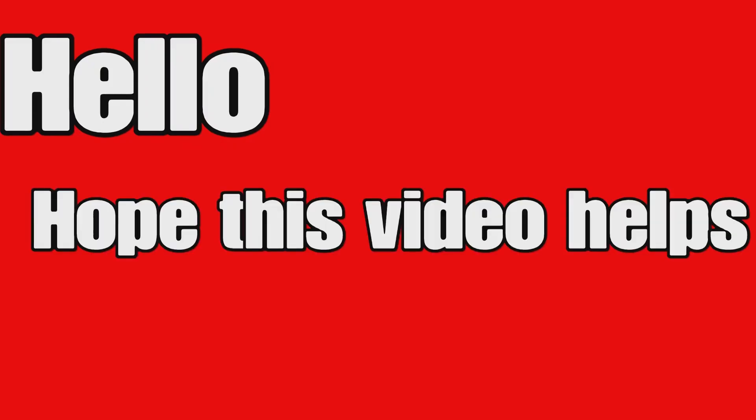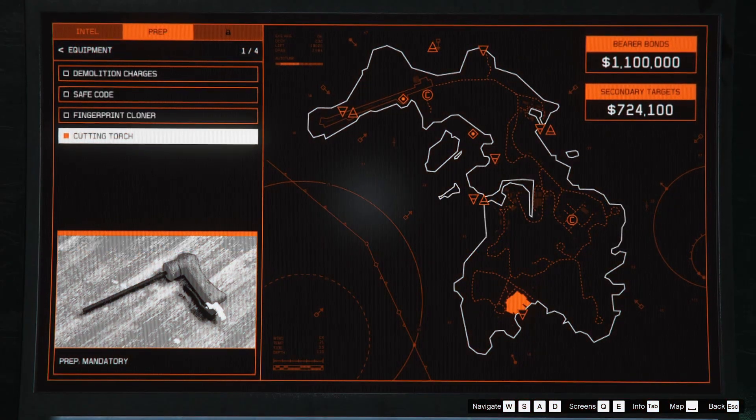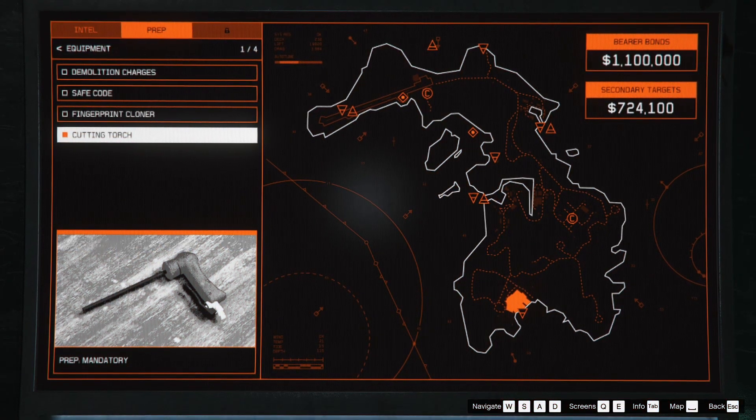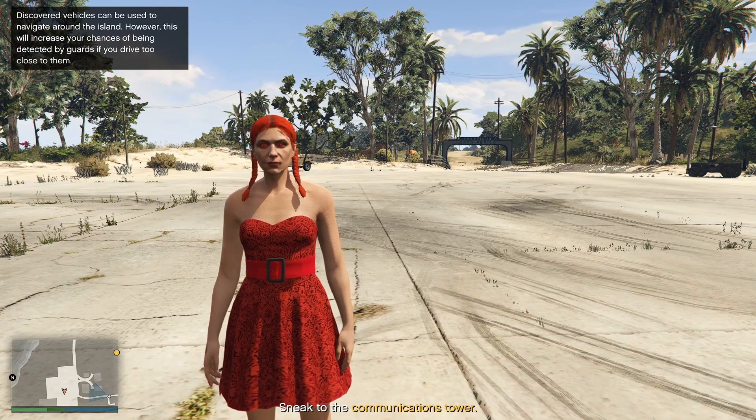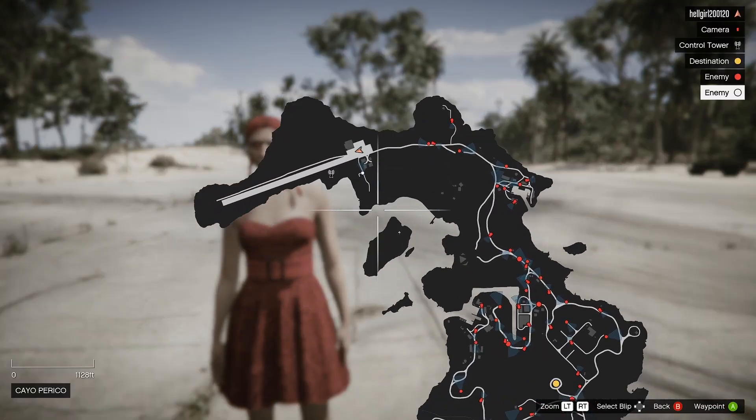Hello everyone, I'm going to show you how to unlock the cutting torch on Cayo Perico. This is what it will look like once you find it, and how to unlock it — it will show on the prep board here. That's what it looks like once you find it.